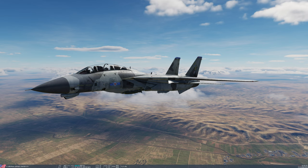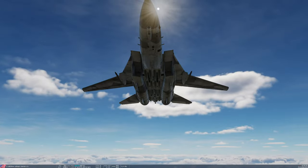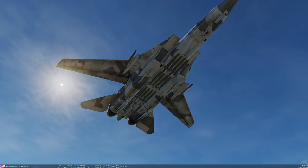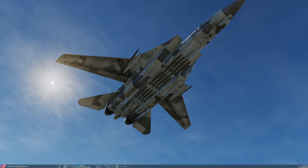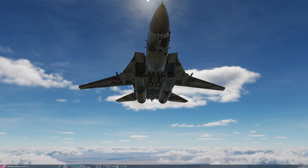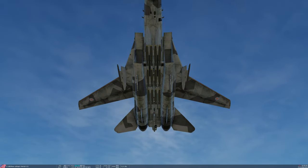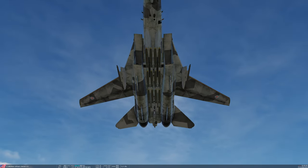Today I'm going to demonstrate how to drop standard unguided bombs. The F-14 can carry the Mark 80 series of bombs along with Rockeyes and also the Mark 82 Air. Today I'm just carrying standard Mark 82s on the bomb racks in the tunnel in between the two engines. It's possible to carry bombs on pylons 3, 4, 5 and 6, which numbered left to right are the rows of pylons in the tunnel between the two engines.